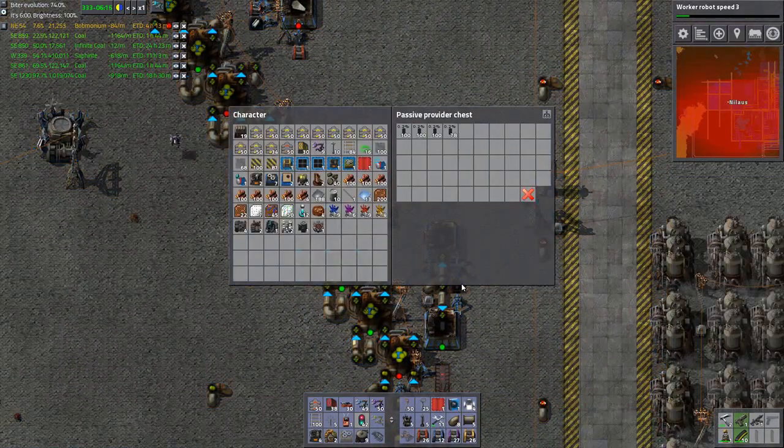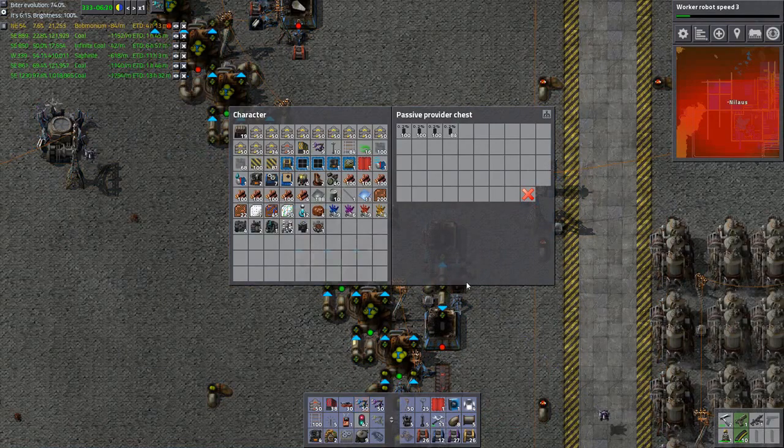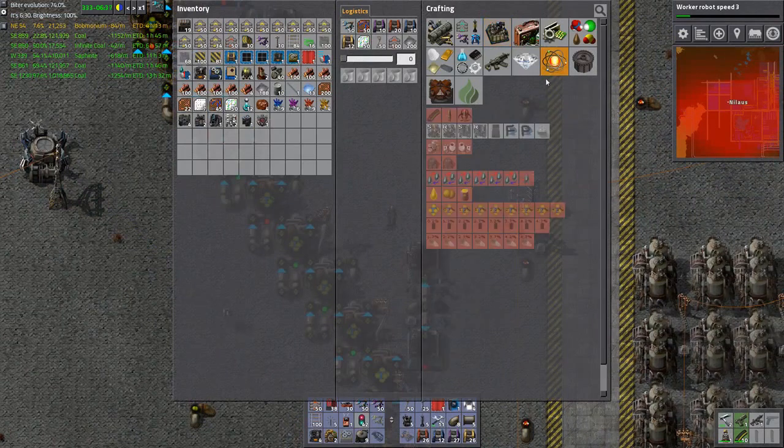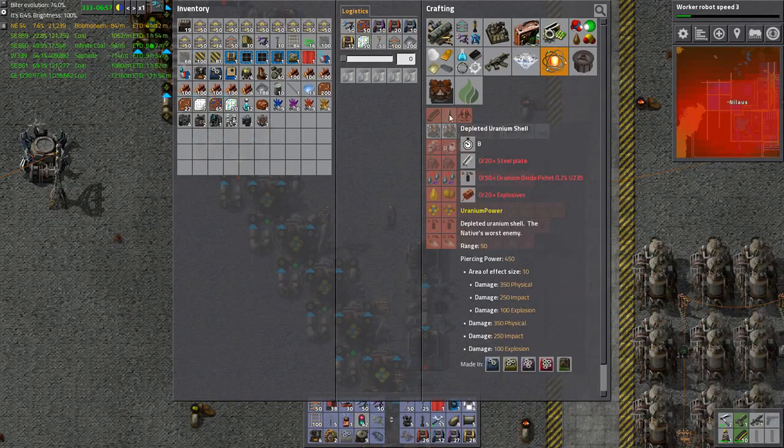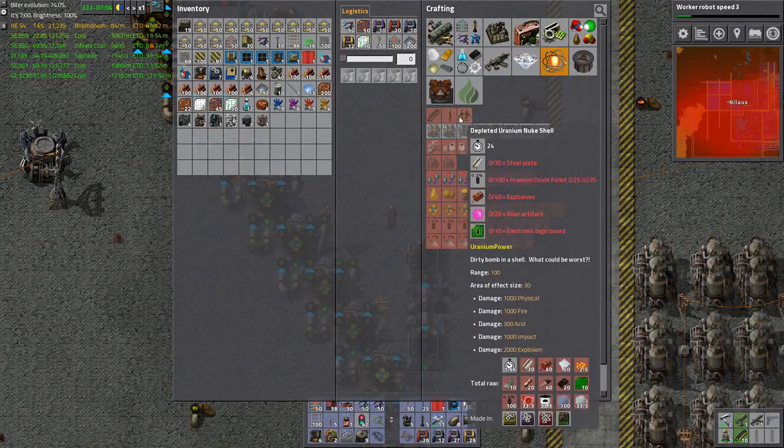Okay so it basically halves every time. This one just keeps cranking away at some radioactive junk. Can I use it for something? I can use it for uranium oxide pellets - pretty good.